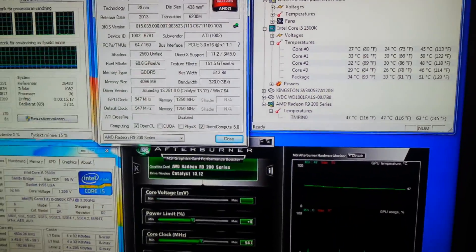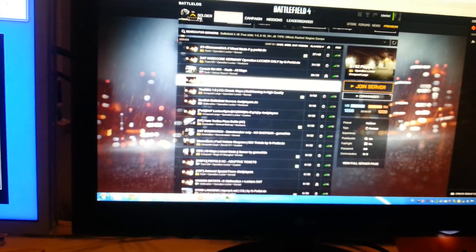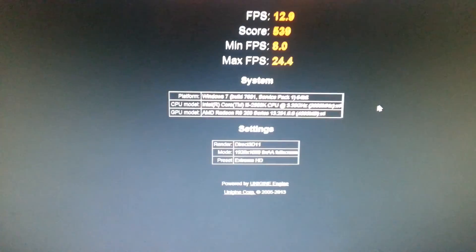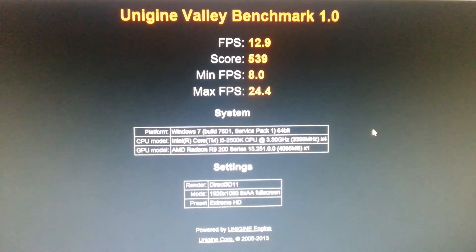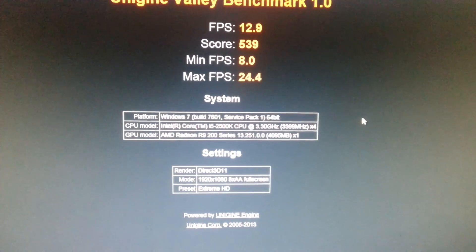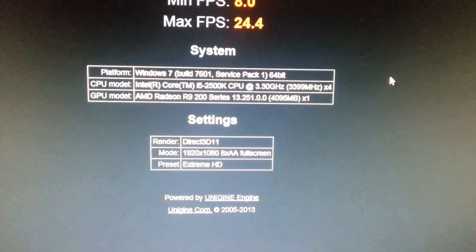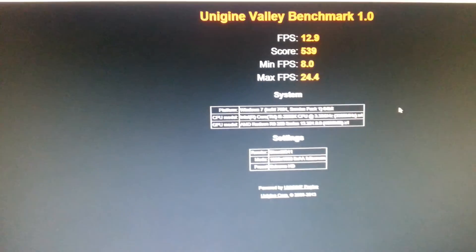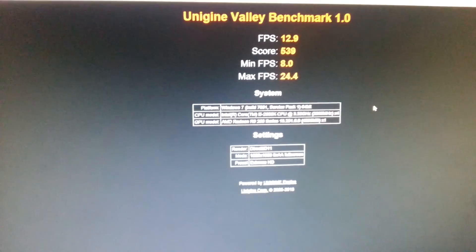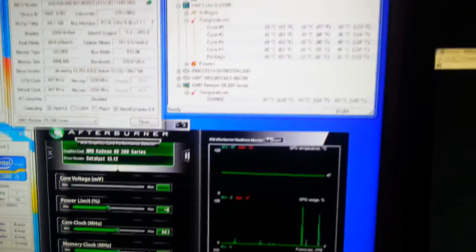I'm not doing anything with the computer right now, just using the desktop. I'll show you my Unigine Valley benchmark. As you can see, I used the Extreme HD preset and I have insanely low scores — both the score, average FPS, minimum FPS, and max FPS. The GPU model shows R9 290. A lot of you will say to update drivers, and I have done that today — I'm on driver version 13.12, which is the newest one available.